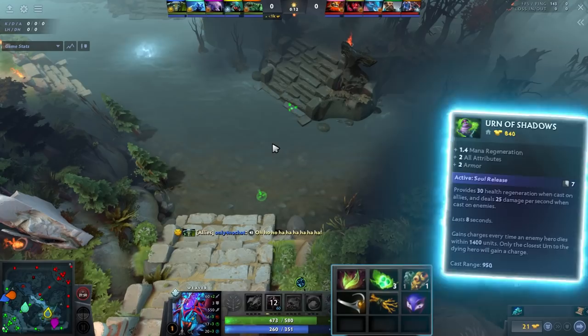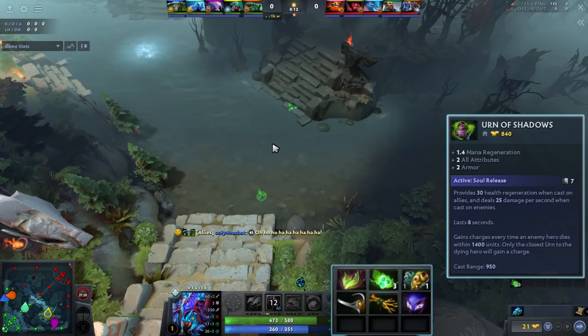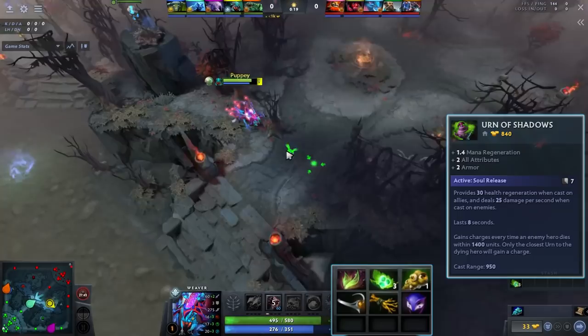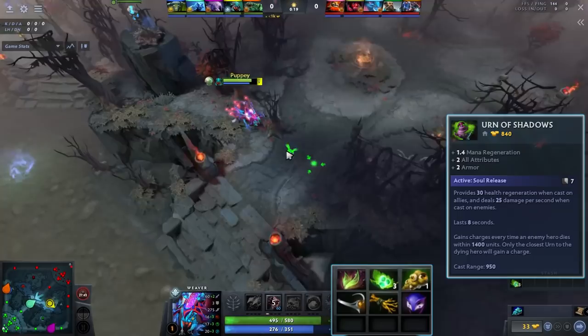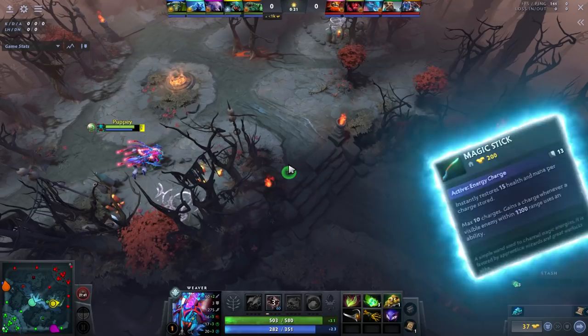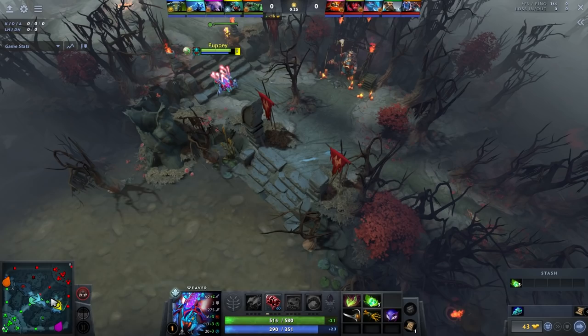Let's start with the starting item build. You're going to be rushing an Urn as soon as possible — Sage's Mask and Circlet both build into it. Puppy's build is a little weird in that it doesn't include Stick. He ends up against a Mars and Shadow Demon, so even though you're rushing the Urn, I still highly recommend buying a Stick if the lane is this good. Against Shadow Demon and Mars you'll get 10 charges every three to four minutes.